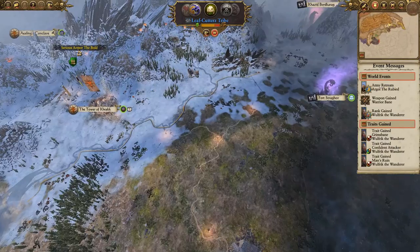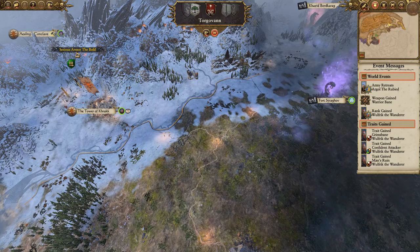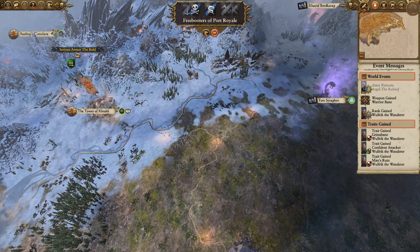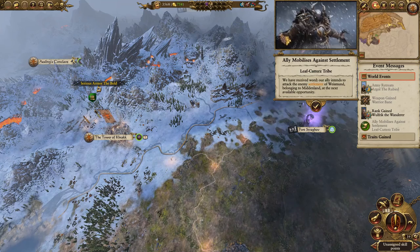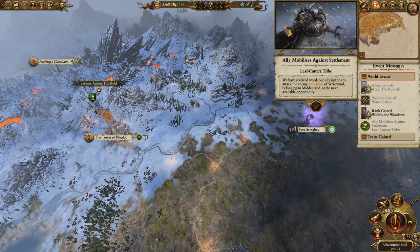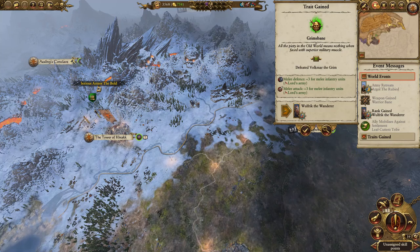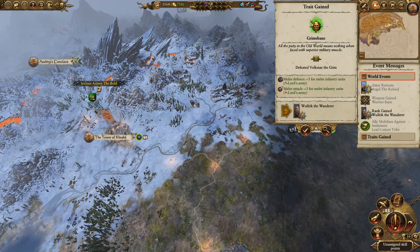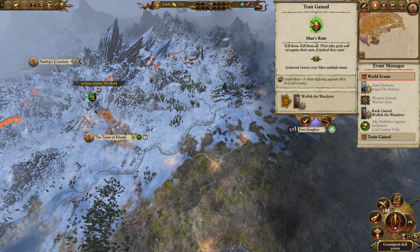We'll go for leadership for this one. Grim's Bane: all the piety in the old world means nothing when faced with superior military muscle. So we get melee defense for melee infantry units and melee attack from melee infantry — god damn, that is a good buff. Also confident attacker and ruin of men.